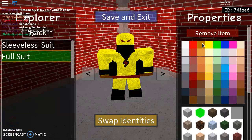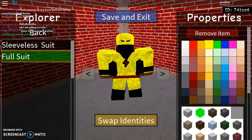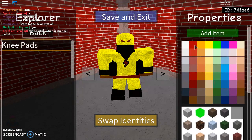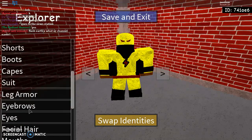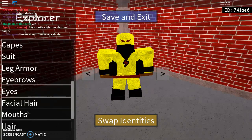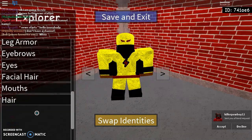Suits — he's gonna have a full suit. Dark red — look at that. Yellow, cloth. Black and yellow, black and yellow. Leg armor — knee pads, yellow, cloth. Eyebrows: angry. Eyes: neutral. Mouth: angry.